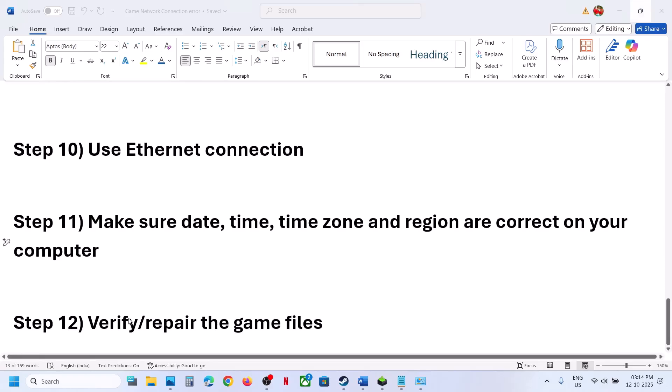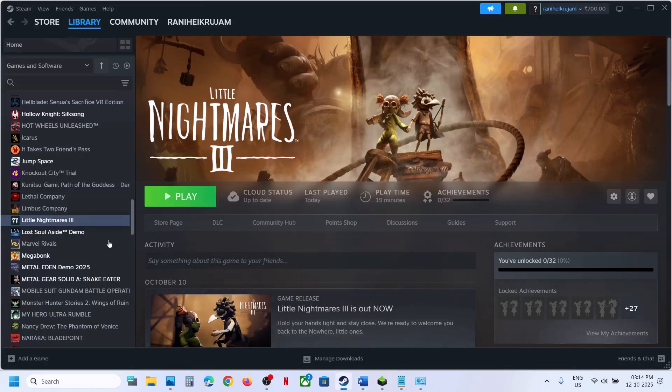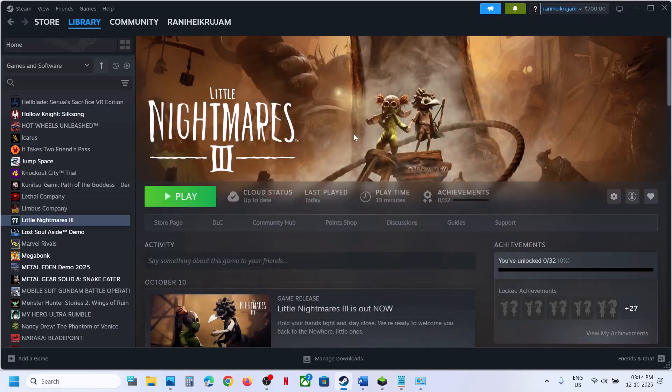The next step is to verify or repair the game files. Go to Steam, right-click the game, select Properties, go to the Installed Files tab, and click Verify Integrity of Game Files. Once verification is 100% complete, launch the game and check. One of the steps shown in this video should help you fix the connectivity issue. Thank you for your time — please like this video and subscribe to my channel.